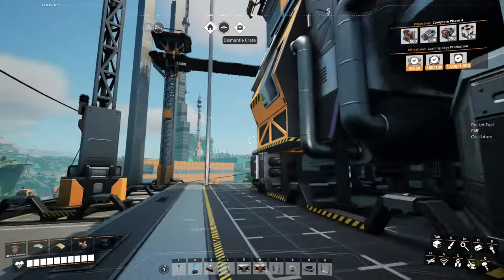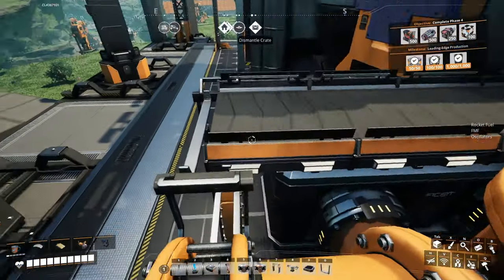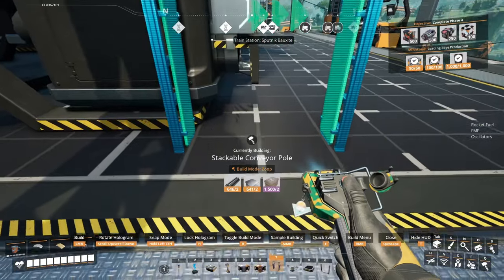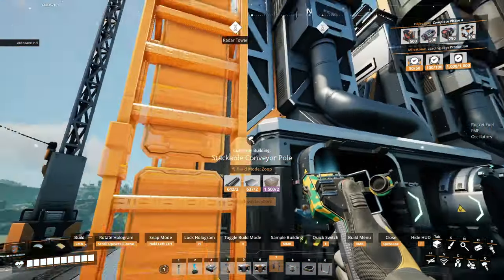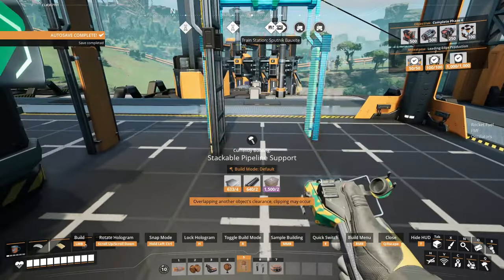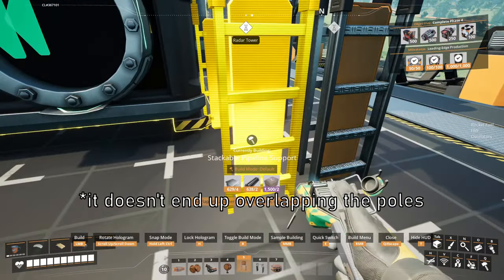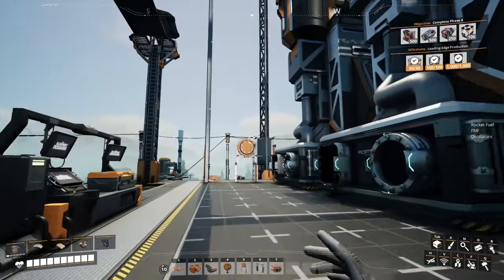We're going to do the same thing on the other side — that was our inputs, coming in from the left. Then we're going to do our outputs coming out to the left. This one feels almost exactly the same: line up the stackable with the middle, go up two tiles, and do that on the other side. The spacing on this side doesn't matter because we're going to remove these — these are on the tiling end. The reason we remove those is so that when you're placing two of these blueprints next to each other it doesn't clip. It's a non-symmetrical building.